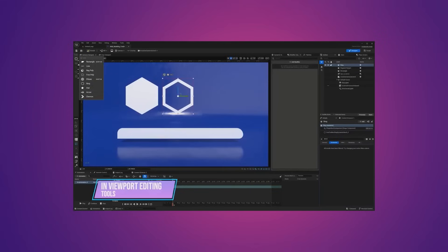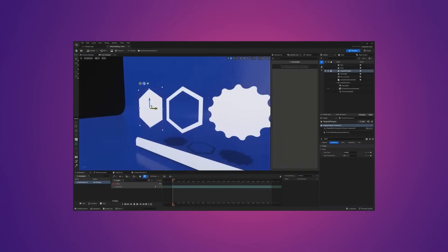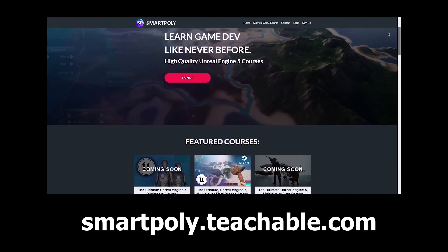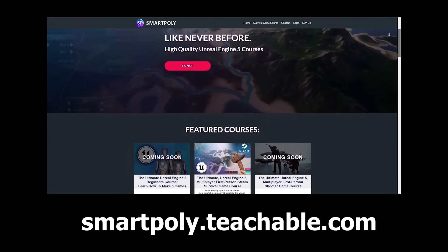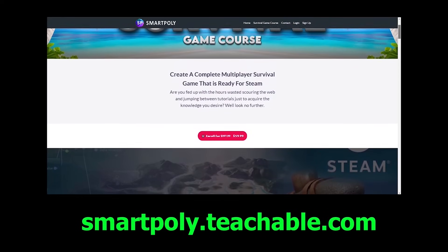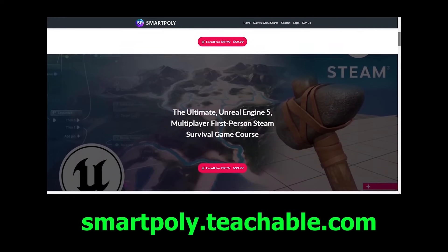I think it's just interesting to see that there are lots of quality of life updates coming in this new engine version — things like the new animation retargeter, which just seems like a no-brainer to me. Let me know what you guys think down in the comments below. Also check out my multiplayer survival game course — I'll be remastering it in Unreal Engine 5.4, so stay tuned for that. And as always, I'll see you guys in the next one.